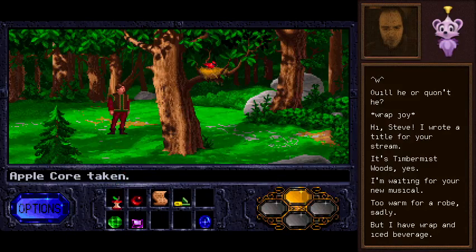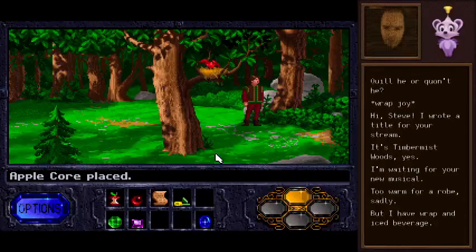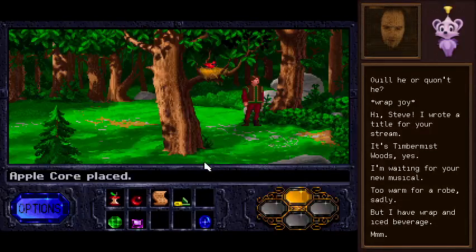Oh, look! It's got half a worm in it. This looks distinctly like it could be a path, doesn't it? But this game doesn't seem to like to show us which ways are traversable and which are not.